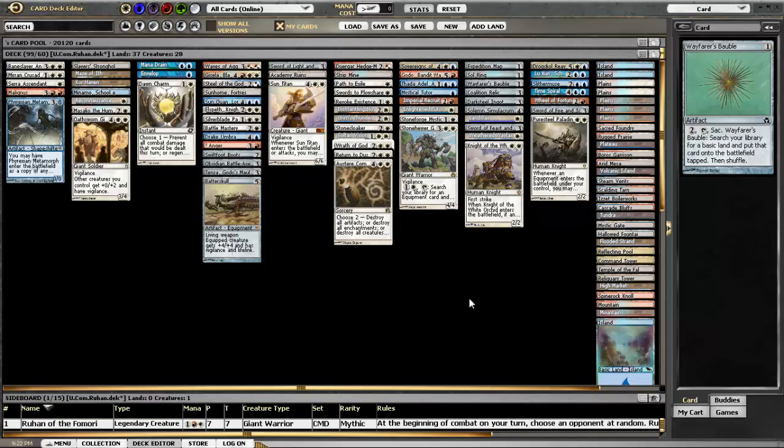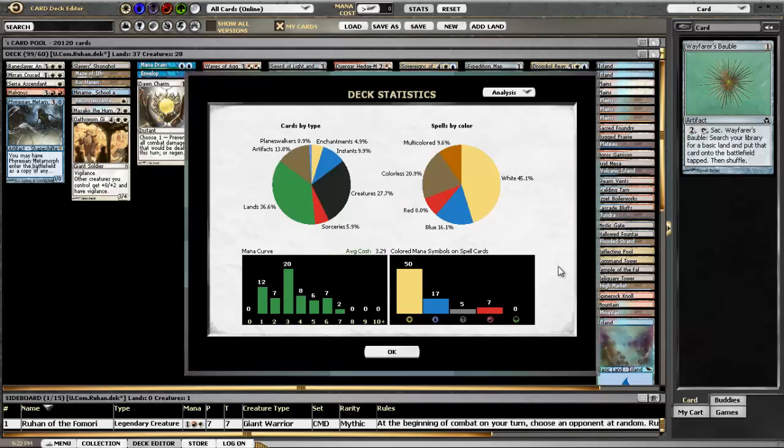Let's just take a look at the stats real quick here first. The average CMC of the deck is 3.29, which is pretty low for me, but you can kind of see that the curve is really three-heavy, and that's just the way it works. I don't really have anything higher than seven, and it's obviously very heavy on the white.